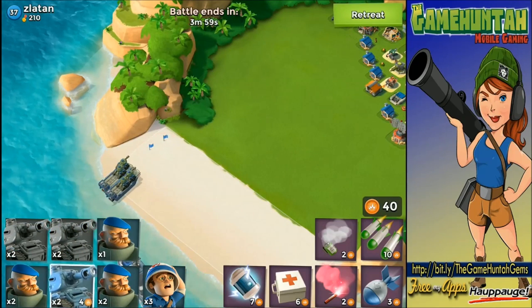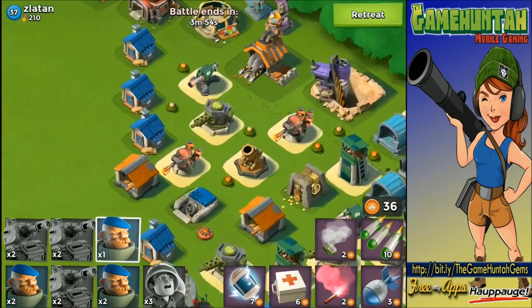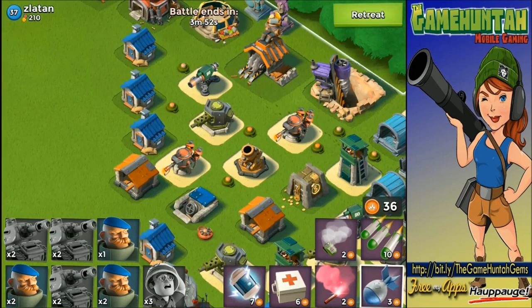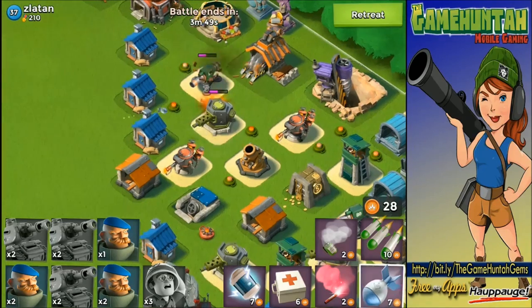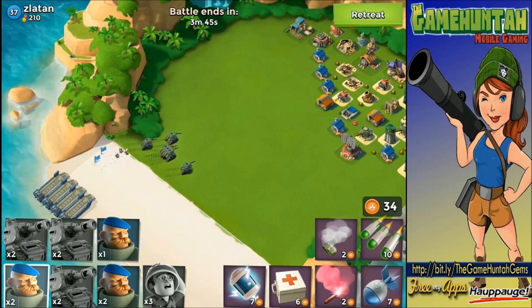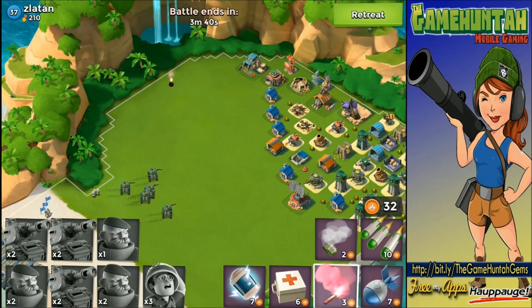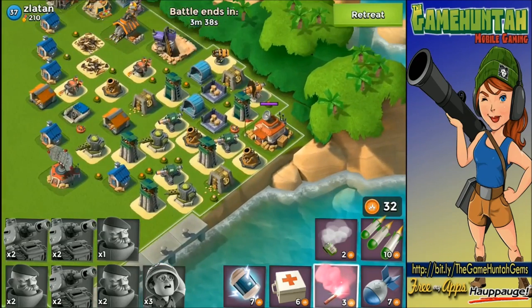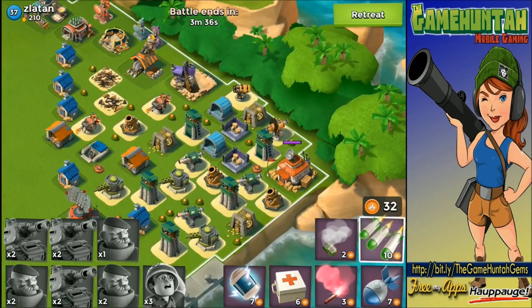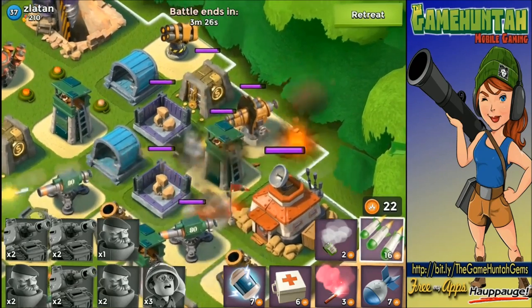Let's start deploying our units right away, especially the tanks because they take forever to arrive. In the meantime we can probably deploy some artillery right in the middle — perfect spot. Now we can deploy the Grenadiers. We're going to put a flare at the end of the island — that's going to give me some extra time to work on the base. There are a couple of buildings that are really close here.